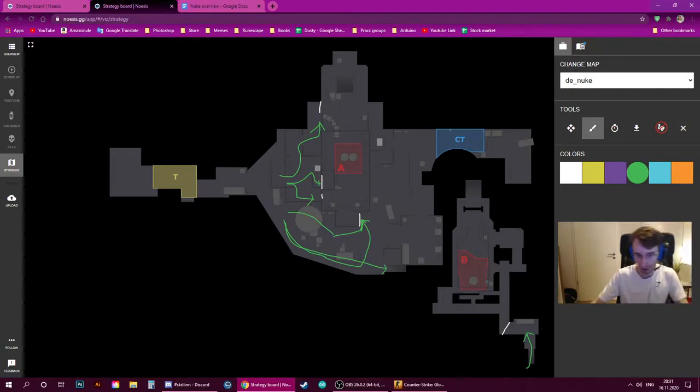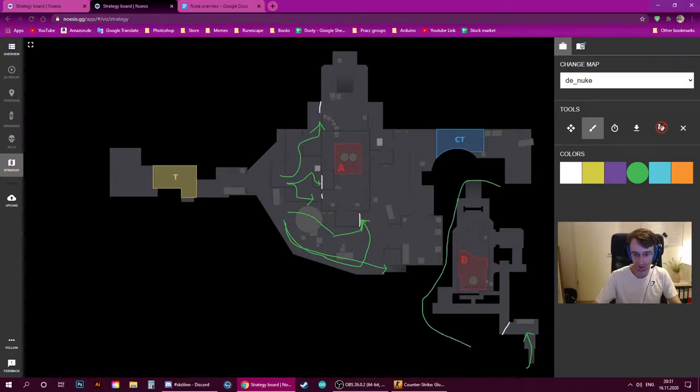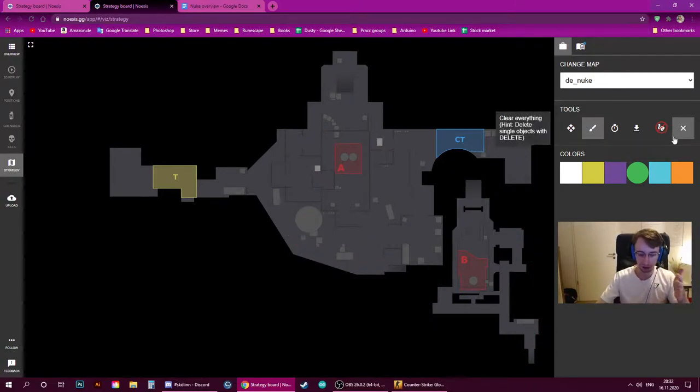To understand the map: we have the T spawn, then lobby, ramp, and outside, with this section obviously being the B site. Going from ramp down comes through this way, going outside leads this way through, and the vent connects here to here. So there are five entrances, which means with five players holding passive, you can hold all five areas without too much pressure.